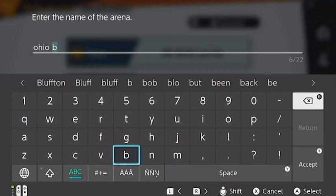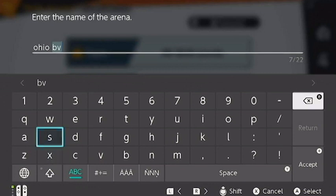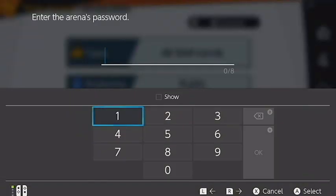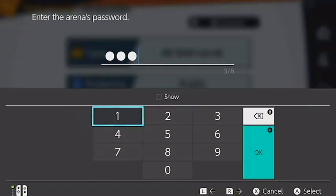Any explicit, profane, or discriminatory language is unacceptable and not permitted under ESO guidelines. Selecting OK will bring players to a second prompt asking for a password.